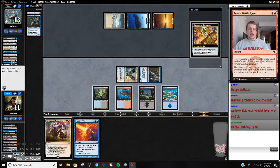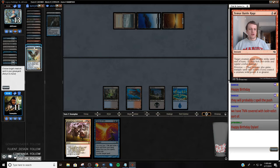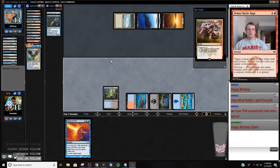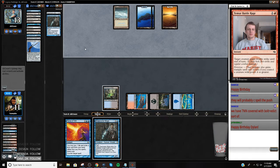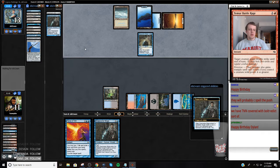I kind of want to do this now because I get a good card regardless. I'll just take back my Snapcaster Mage. So the Baleful Strix might have been better. All right, they go snap, snap, Ponder probably.